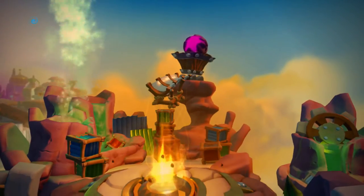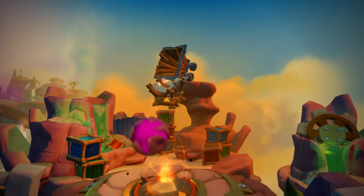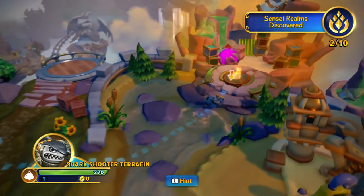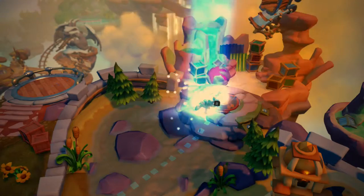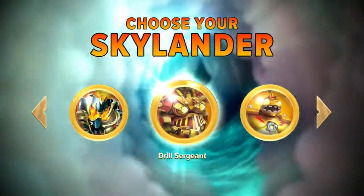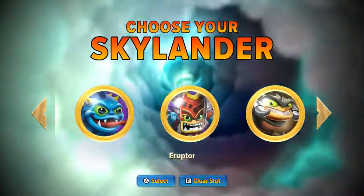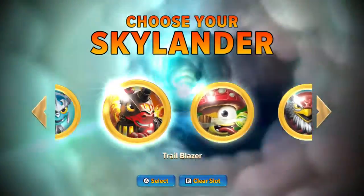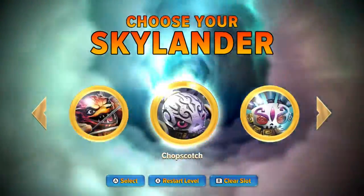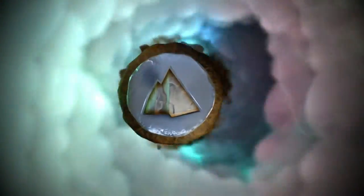Alright so what have we got here? We need to pick the right one - we need this one. Where is she? What one are you holding? I don't know which one it actually is buddy, but we need the Golden Queen to unlock the level.